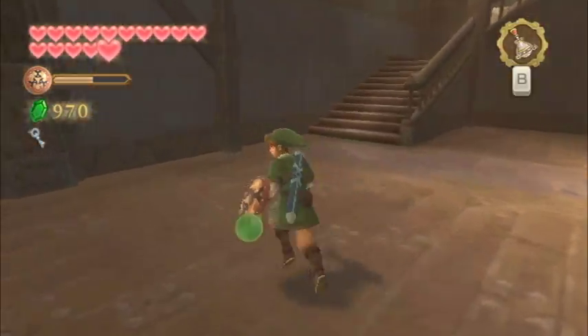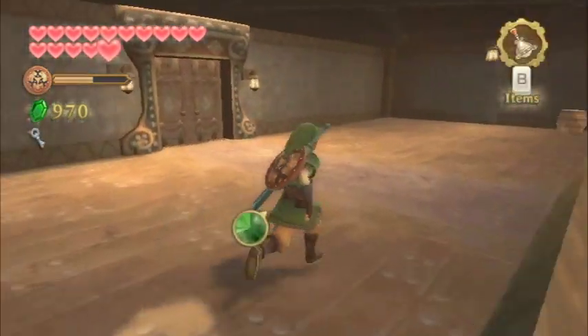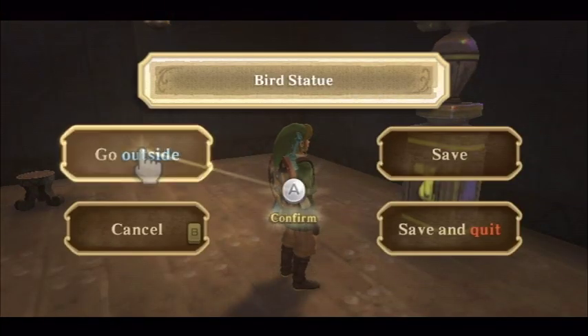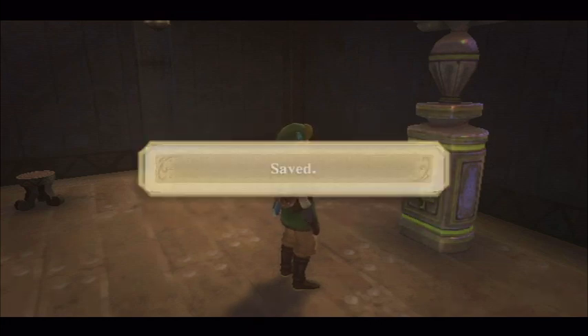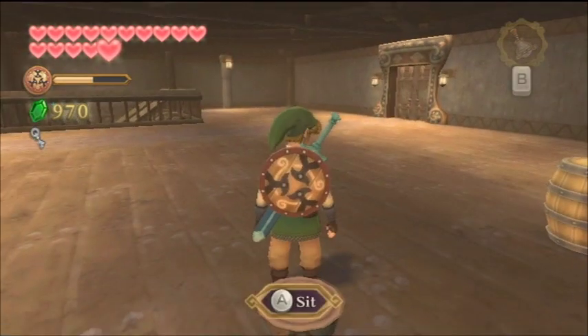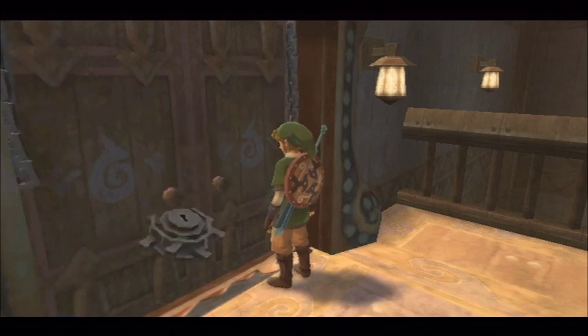For now, make your way all the way to the first floor. Go ahead and save at the bird statue if you'd like. There's also a stool right next to the bird statue — you should sit down on it to restore your health. Afterwards, you can go through the locked door, and this will actually begin the mini-boss battle with Scarevo. Go ahead, and you'll see a cool-looking cutscene.